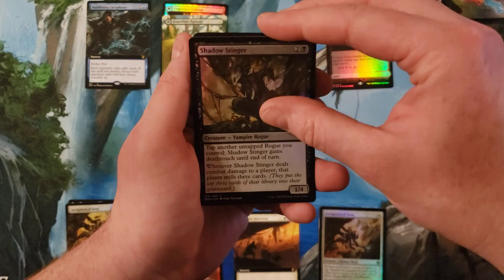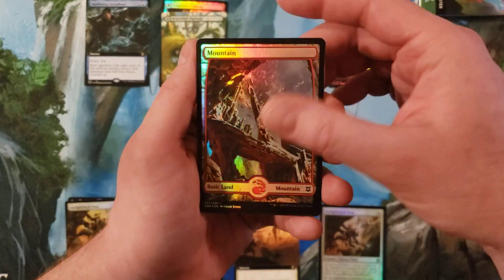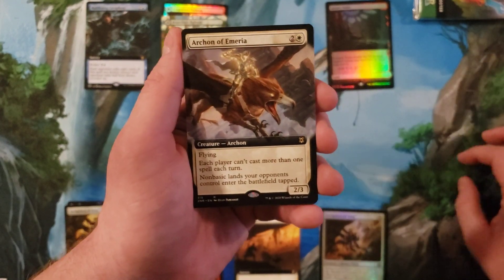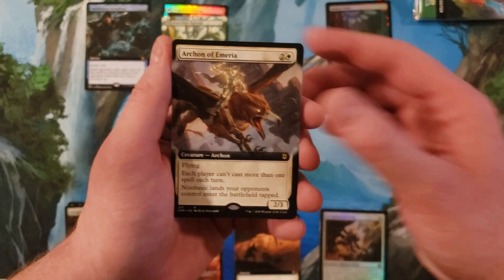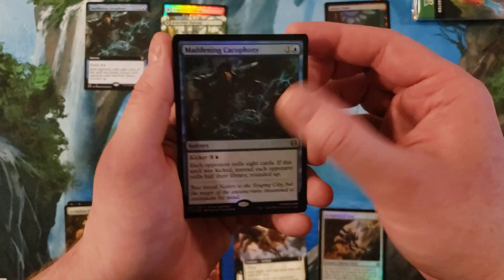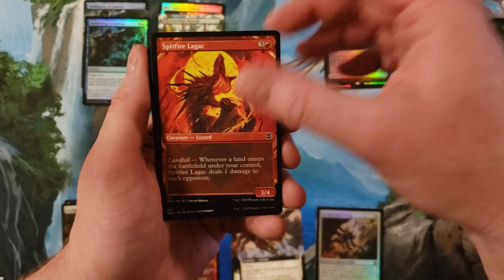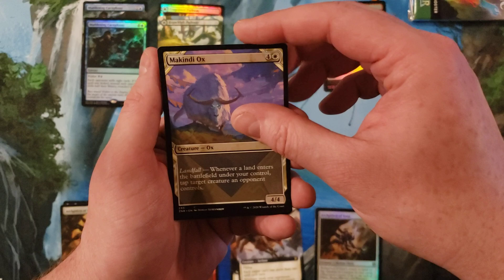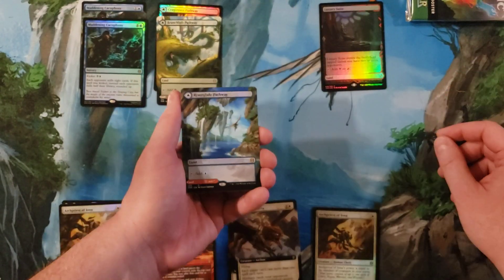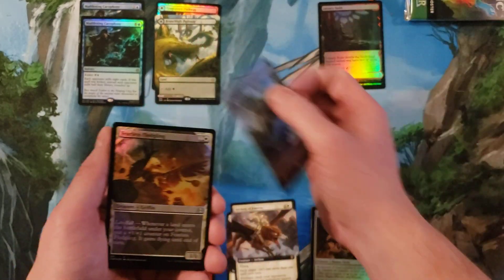Shadow Stinger, Relic Vial. It's a Mountain, and we got the Archon of Amyria. Maddening Cacophony again — cool, I'll take those. Spitfire Lagac, Ox River Glide Pathway — matching the play mat — and Lavaglide. That's cool.